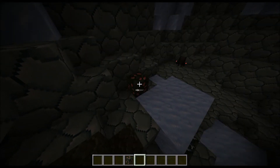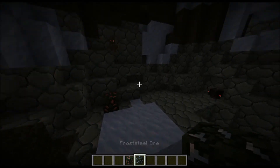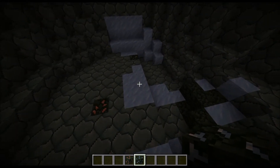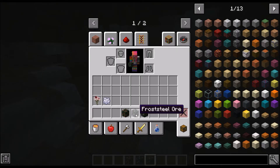Here we have Utherium Ore, Frost Steel Ore, and if I come all the way over here, there's a Claggrim Ore — right here, Claggrim Ore. Frost Steel Ore I have only found in frost field biomes. Claggrim I've seen in multiple places, and Utherium I've seen in multiple places as well.